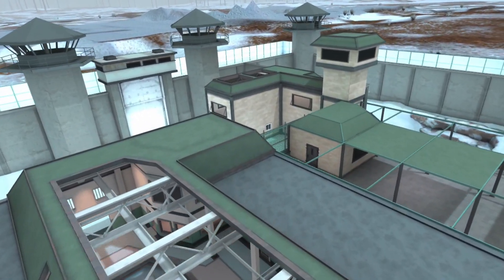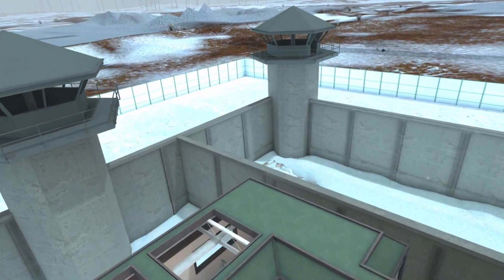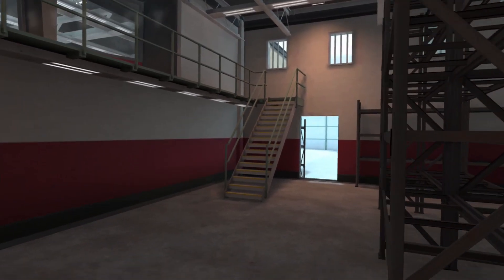Welcome back to another Pavlov Shack map guide. Today we're going over Siberia. Our first spot is going to be in this room with the shelves.